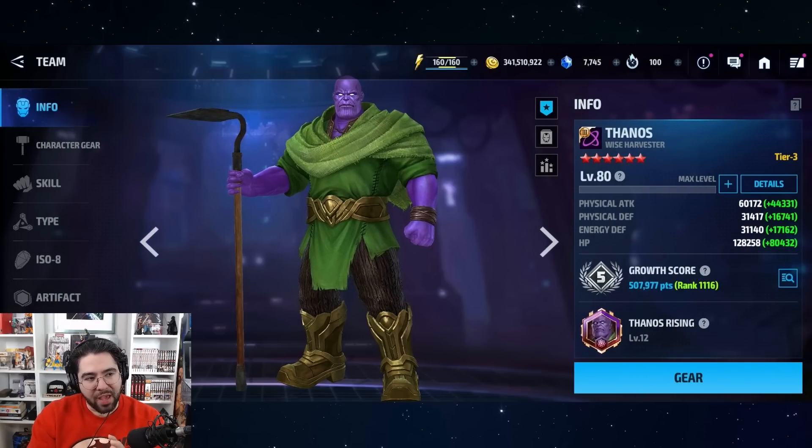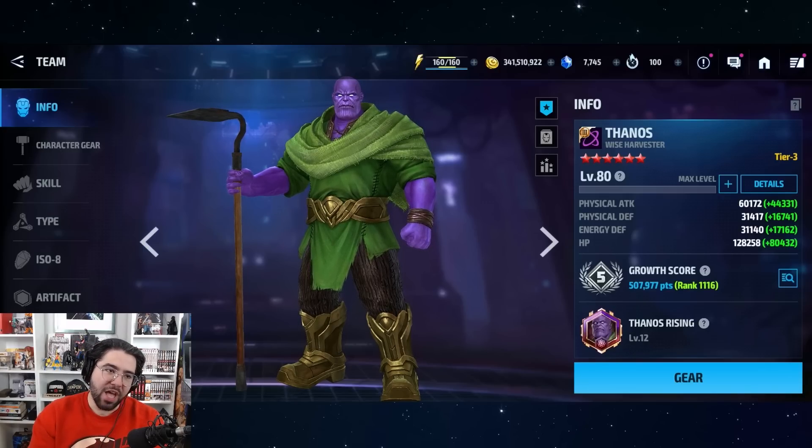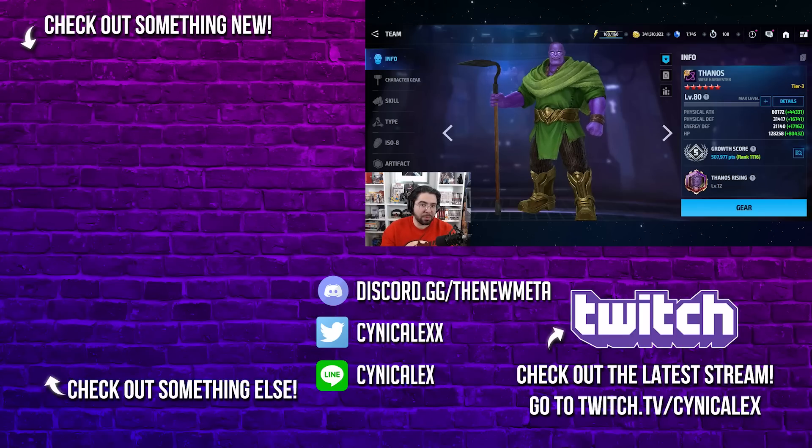Unfortunately he doesn't really move the needle enough, especially for a seasonal uniform. Compare what Black Bolt was doing when he was released — Black Bolt blew everybody out of the water, was the number one DPS until Jean showed up, and now he's still number two. Thanos showing up after Black Bolt and Jean and not really pushing things kind of makes you wonder what they were thinking. Hit me up in the comments, thanks for watching, smash the like button, and I'll see you in the next one.